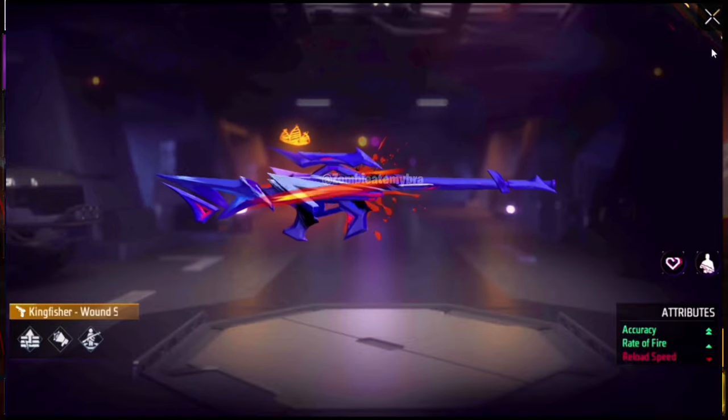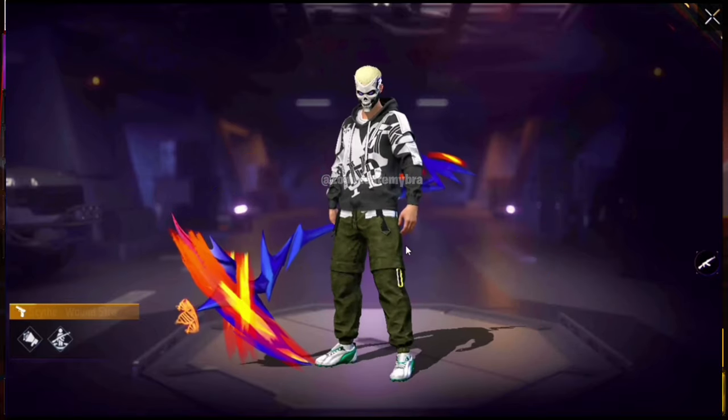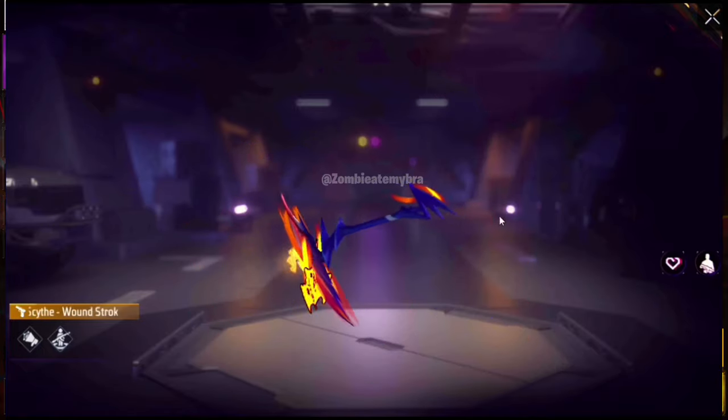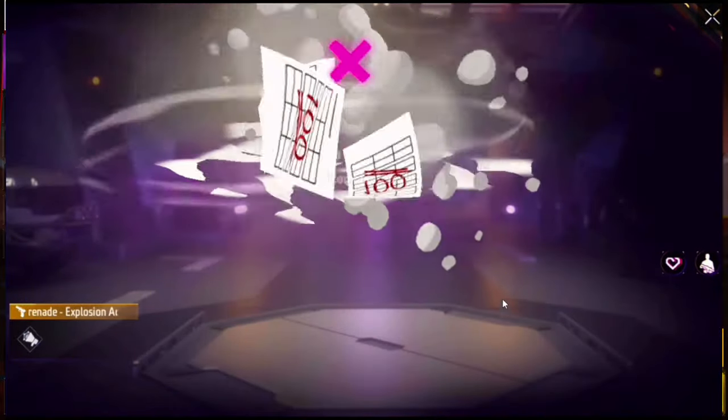The Kingfisher 'Wound Strokes' is going to be part of that other bundle event — the animated male/female skin — so there's a clear correlation between the items and the skins. The Wound Strokes scythe also looks decent — kind of comic-styled. The Bite Tamper seems to be part of the Booyah Pass coming to Free Fire.